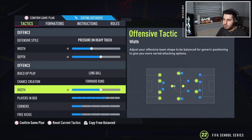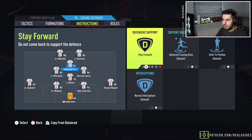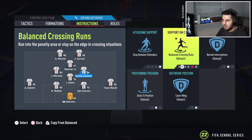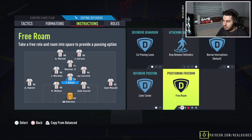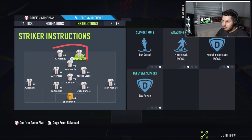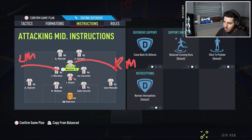For the instructions: you can put both strikers on stay forward. Put the CAM on comeback and offence. Your left mid on balanced. Both CDMs on cut passing lanes, stay back while attacking, cover centre. Left back and right back on stay back. Here's how it works: the two strikers stay forward the whole game. Your right mid when defending goes wide right, your left mid goes wide left, and your two CDMs become left centre mid and right centre mid. So you're defending in a 4-4-2.